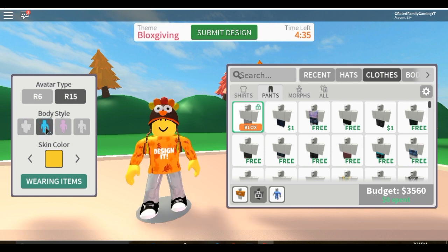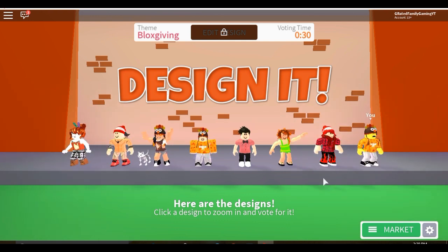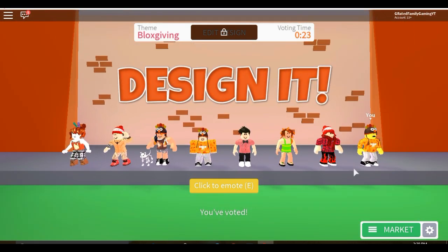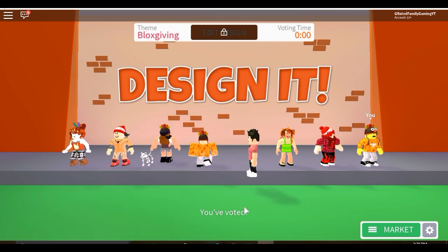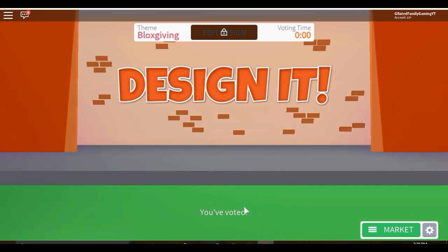Go in and put on the turkey hat, then go to shirts and put on the event shirt, and in pants put on the event pants. It's easy to find because it has the Blocksgiving item icon next to it - it says Design It so you can confirm it's the right stuff. Then enter the competition. Remember, you don't have to wait in the same server - just quit and rejoin, and each time I rejoined I got put in a different server. If the theme wasn't Blocksgiving, I quit and joined again.